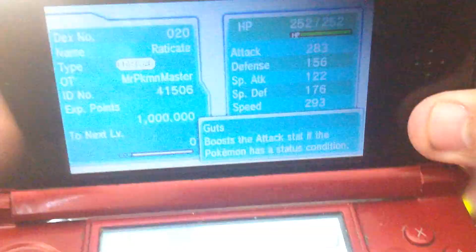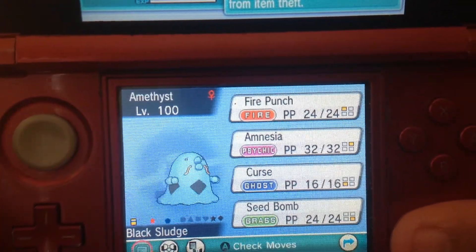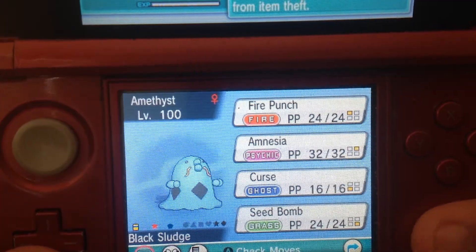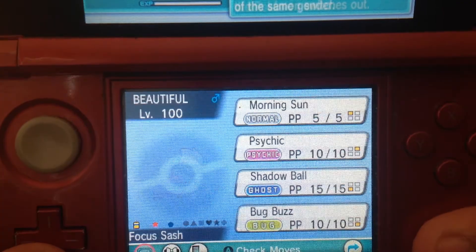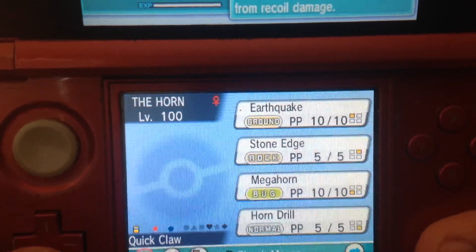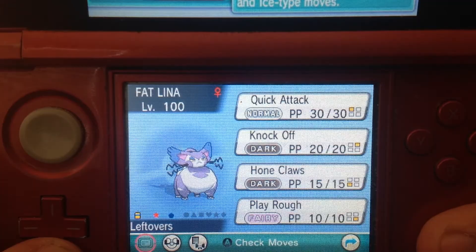First up, my far Shiny is Raticate. Next is Swallow. I'll just show you — the mask Rattata, Gulpin, Bronzor, Rosalia, Silcoon, Rhyhorn, Ponyta.